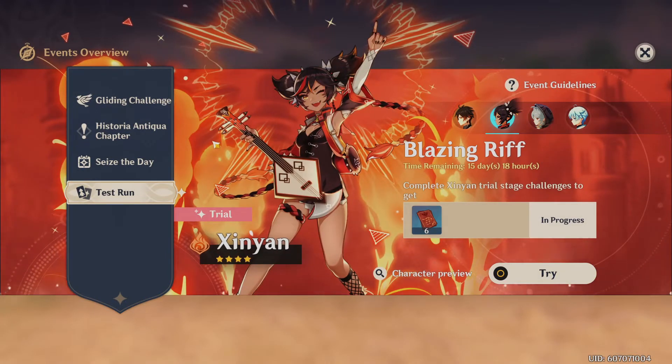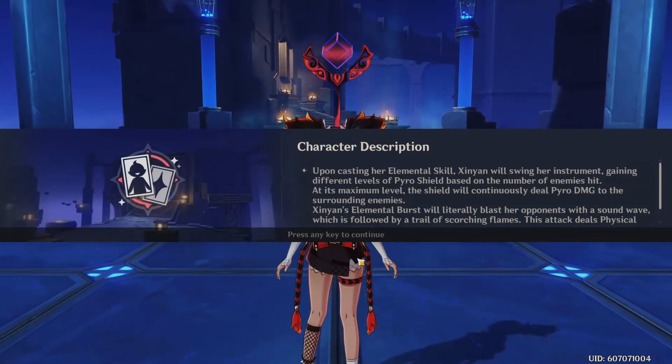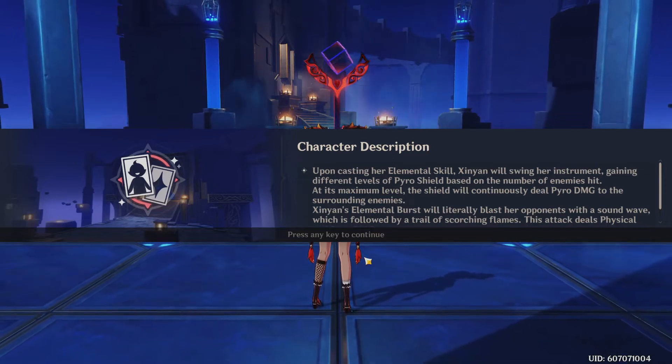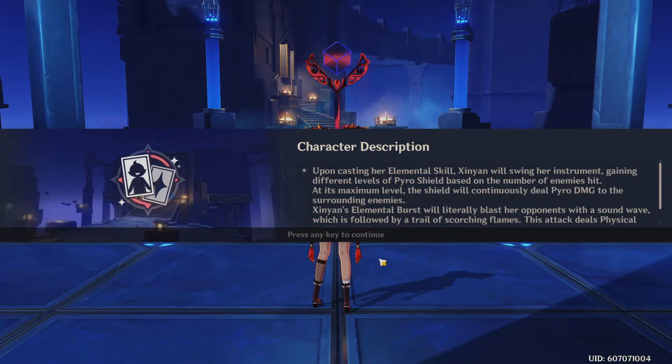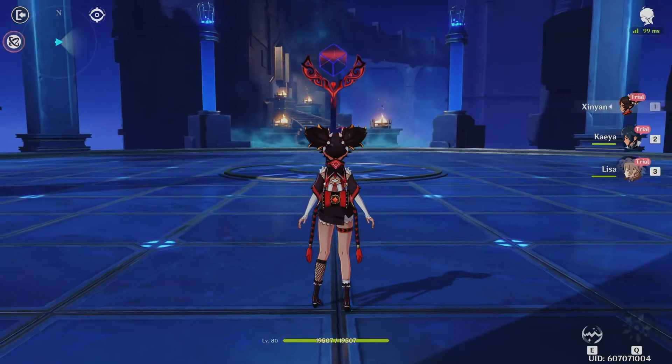Next up is Xinyan — Blazing Riff. Upon casting her elemental skill, Xinyan will swing her instrument, gaining a different level of shield based on the number of enemies hit. At its maximum level, the shield continuously deals pyro damage to surrounding enemies. Her elemental burst blasts opponents with a sound wave, followed by a trail of scorching flames, dealing physical and pyro damage.